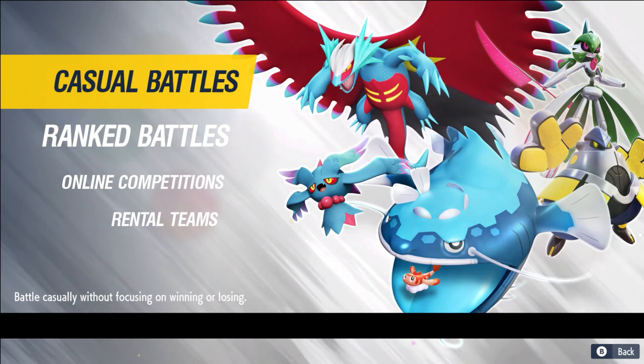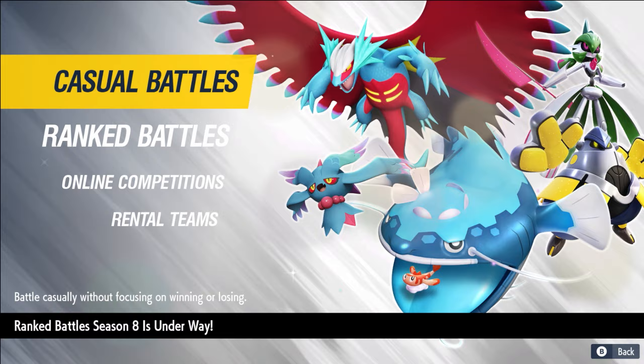All right, boys, so we have our week three match of the FDL season two with our homie freaking Chocolate, aka Duncan. I'll quickly jump over into the spreads before I link up with him and get some battles in.